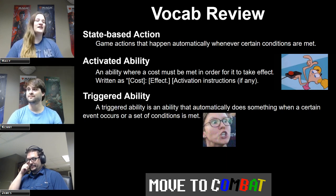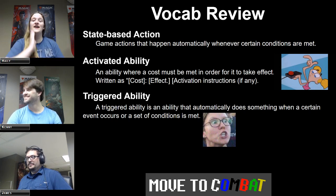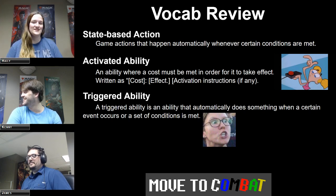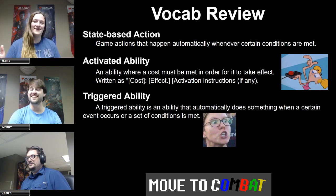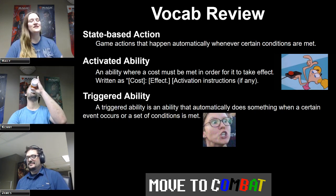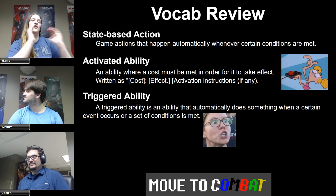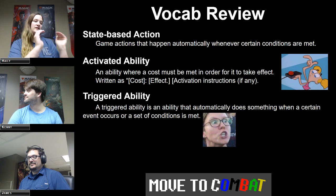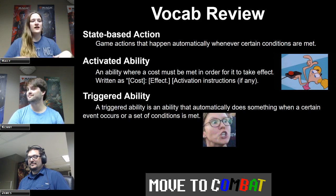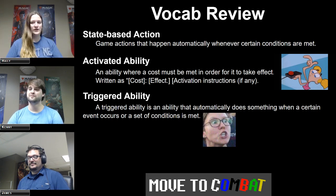Moving on to activated abilities. An activated ability is basically a button that you push to do a thing. An activated ability is one where a cost must be met in order for it to take effect. It's usually written as the cost — whether it's paying two life, sacrificing a creature, paying mana — and then the effect. You pay the cost, the thing happens. Usually at instant speed.